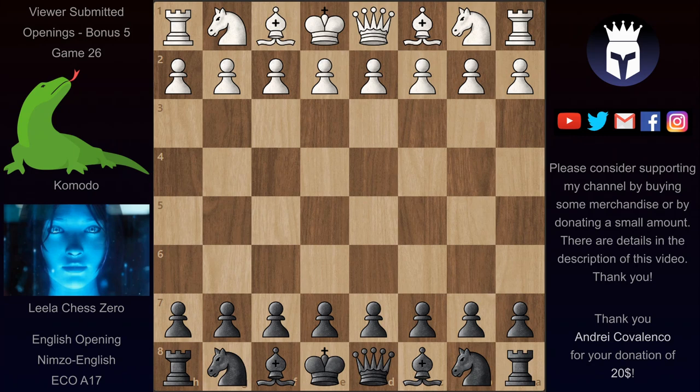Hello and welcome to a new game! CCC 11 round 3 is about to start, but until it does, let's see a bonus tournament from TCC — there is a tournament with viewer submitted openings going on. This is the bonus 5 tournament, game 26, played between Komodo and Lila. We have an English opening with c4, Nf6.